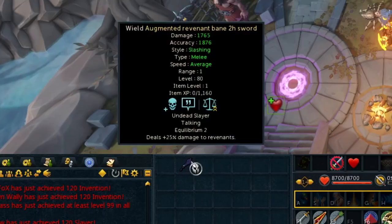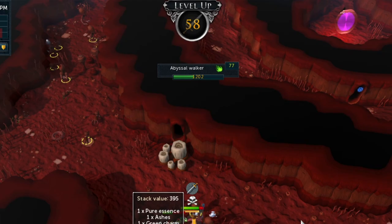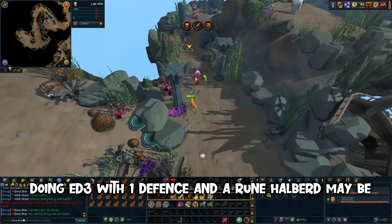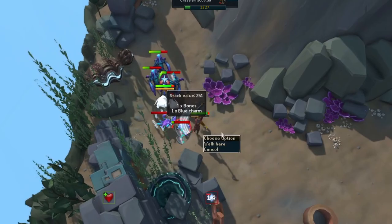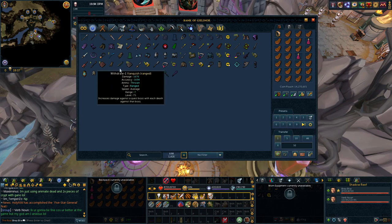Since I hadn't really trained melee much at all, I also needed to get our attack level up so we could even wield the thing. I started off by bringing a Rune Halberd into the Abyss for a few levels. I got up to 58 attack before deciding I wanted to try giving ED3 trash runs a try with my friend. I didn't originally try this method because I figured doing ED3 with 1 defense and a Rune Halberd might be a bit sketchy, but I decided to be brave about it anyways.